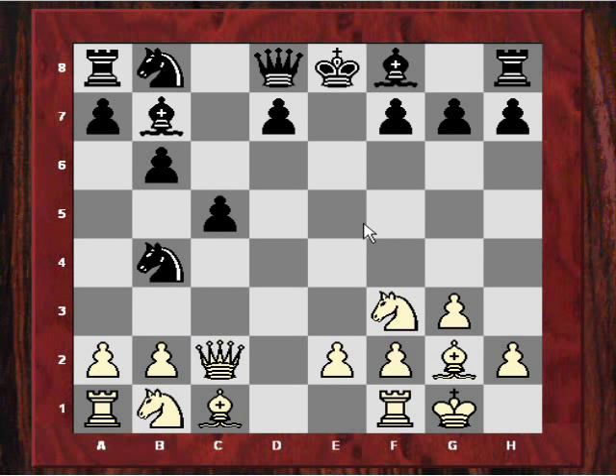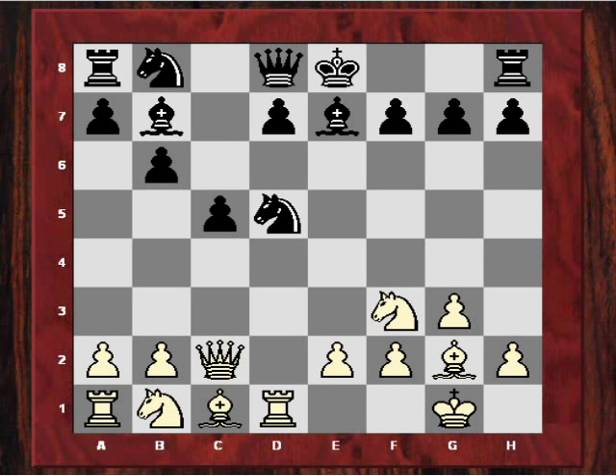Seemingly a casual move. What would happen if black just chased the queen? White doesn't have to worry too much because queen d1 or queen a4, and this knight is going to be kicked back. If white gets in knight c3, white seems to have good positional compensation. But let's not go into too much detail here — black played bishop e7.